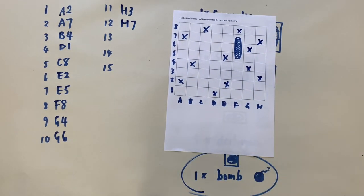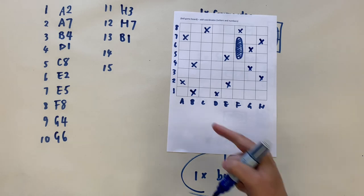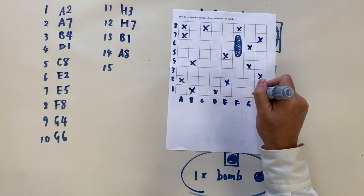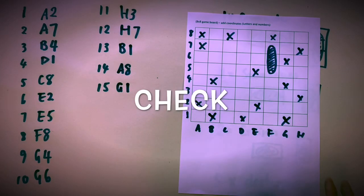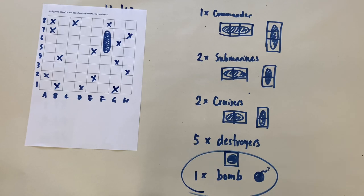And my final guesses include H1 and B1. Now I've recorded all the guesses: A2, A7, B4, D1, C8, E2, E5, F8, G4, G6, H3, H7, H1, B1. Check if I hit your ships — did I win or did you win? How many ships are still floating? Now you can play this game by yourself, with friends, parents, or siblings. See you soon!